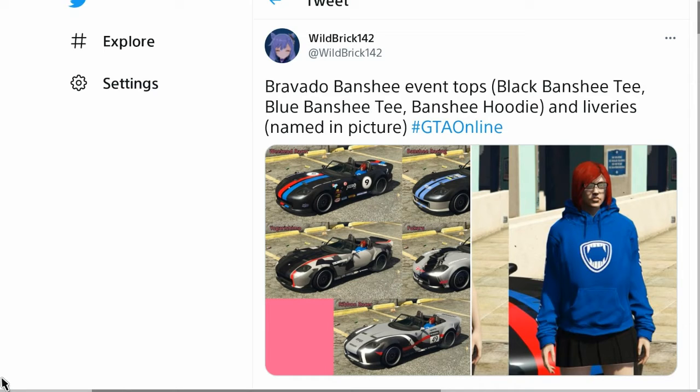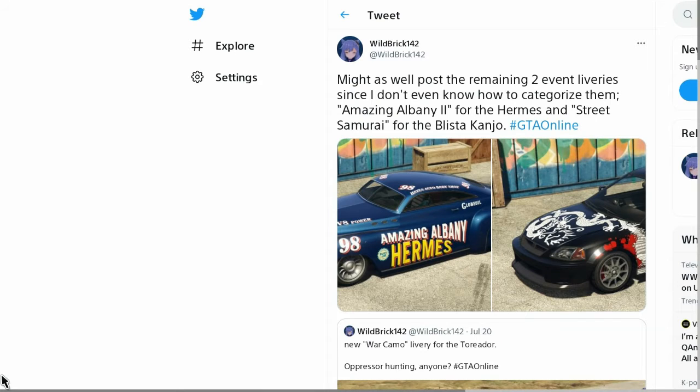Last but not least, there's a livery for the Albany Hermes and the Blista Canjo apparently. The Albany Hermes is getting an amazing livery, and the Blista Canjo is getting a livery as well — those vehicles had around 10 liveries each already. So there are nice livery expansions to previous vehicles.